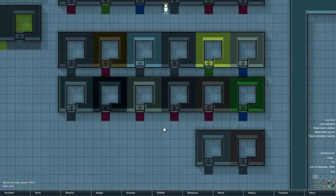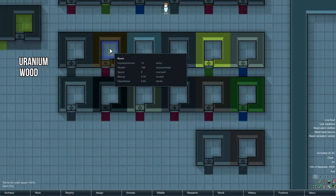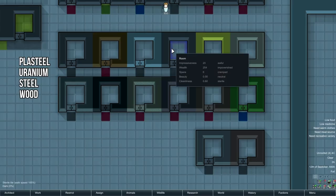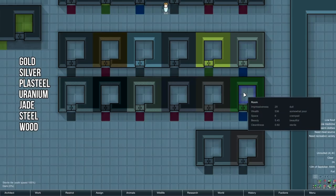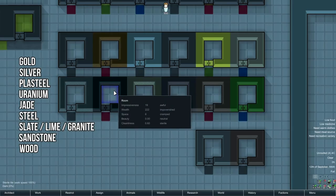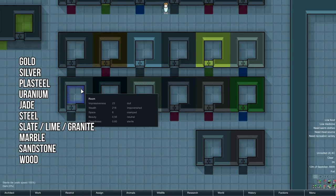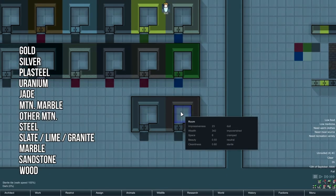Here I have different rooms made out of the different wall and door materials to compare and contrast the wealth. Uranium is 590, wood 196, plasteel 831, steel 254, gold 8099, silver 904, jade 536, sandstone 214. The other stones interestingly come in at 222 — I'm not sure why sandstone is ever so slightly different — and marble is even more different at just 218. For mountain-dwelling colonies, marble smoothed walls come in at 419, and everything else at 342.